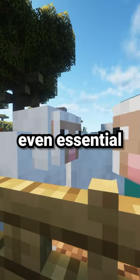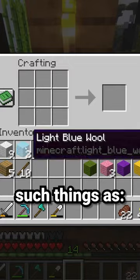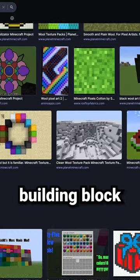Sheep. Sheep are a pretty iconic, even essential mob in Minecraft. You need sheep for wool, which can be used to craft such things as carpet, paintings, and beds. And wool is also a really popular building block.